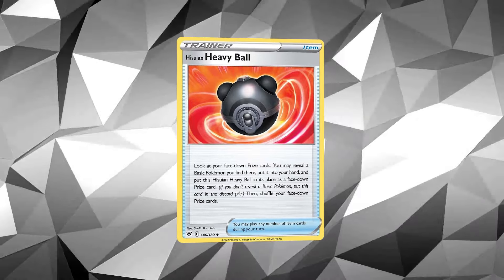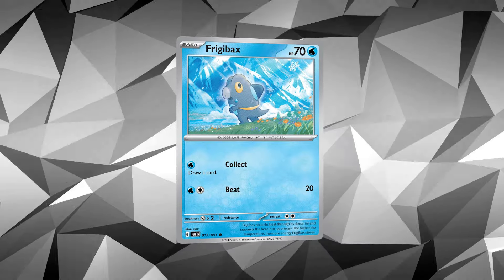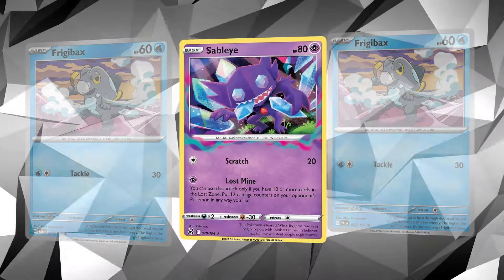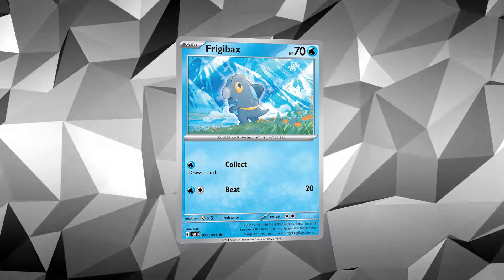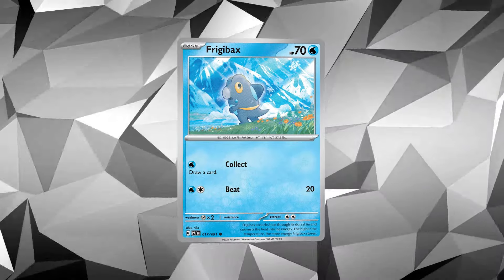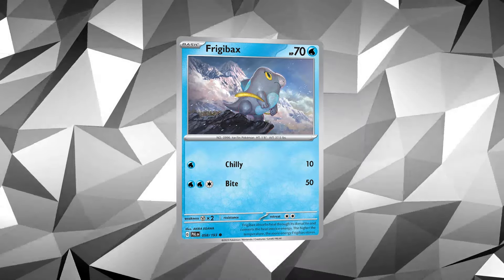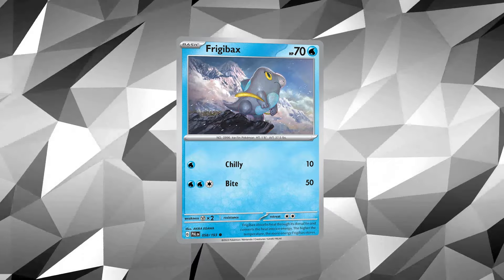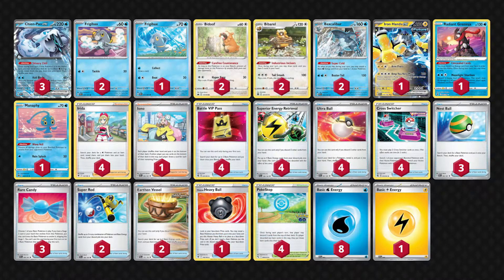The new card from Paldean Fates I want to highlight is the new Frigibax. We play two Frigibax with 60 HP because they have free retreat, but we also play one Frigibax with 70 HP to protect ourselves from Sableye going 60-and-60 in the late game. The new Paldean Fates Frigibax has the 'Collect' ability — draw a card. The previous one from Paldea Evolved did 10 damage, which largely doesn't matter for Chien-Pao since it does exactly the damage it needs to.